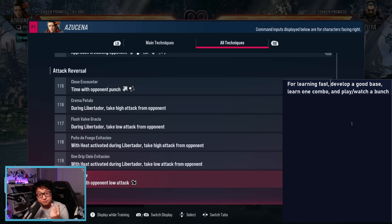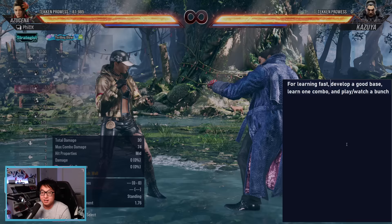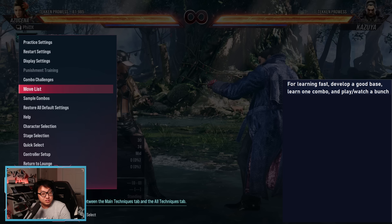If you want to learn fast, this is my process: develop a good base, learn one combo — maybe two — and then play and watch a bunch. That's what we're going to do today with Azusena. I was going to make an anti-Azusena guide, but she has so much going on that I decided instead to just try and learn her properly.